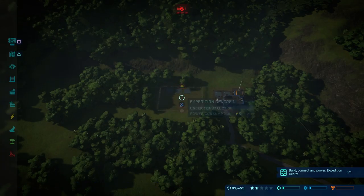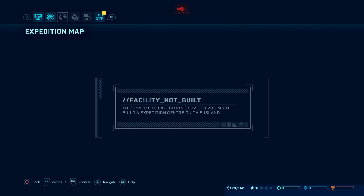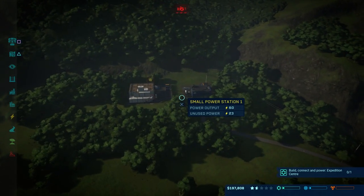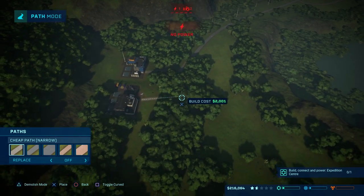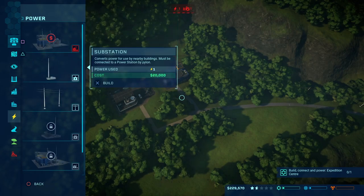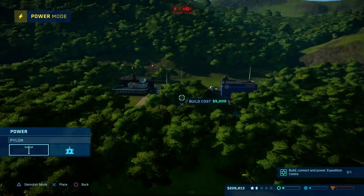You can see here we're going to build the expedition center right there. When you go out looking for fossils you can see we can't currently find any on this section because we don't have any expedition centers — you need the facility. So what you can actually do is run an expedition center on this island when you first start. You've got a certain amount of money, so build your expedition center first. Now you can see that's built and powered.